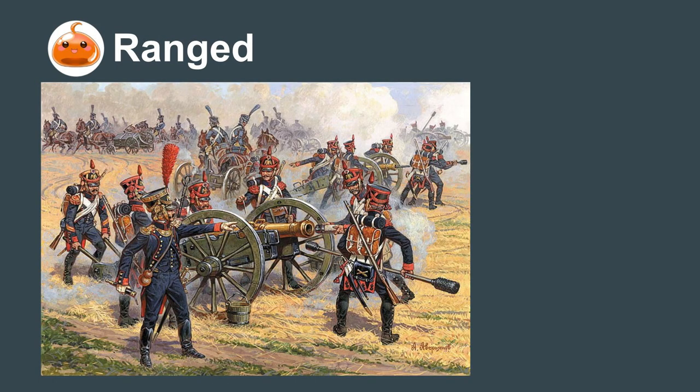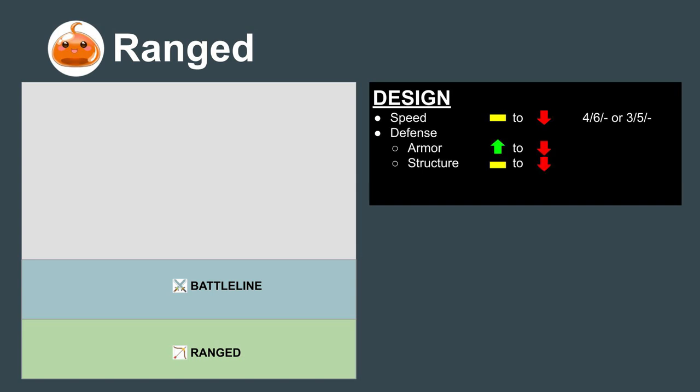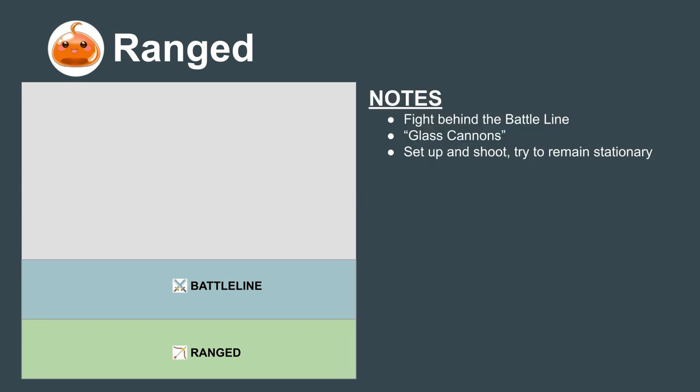The next role is Ranged. You can think of these mechs like 17th century archers or cannons. Speedwise, they move at 4-6 or 3-5 and move slower once the battle starts because they like to push their heat to do extra damage. Defense is high to moderate, as they're expected to stand and trade with longer range weapons. They'll typically have a few close range weapons as backup, but that's not the ideal situation.